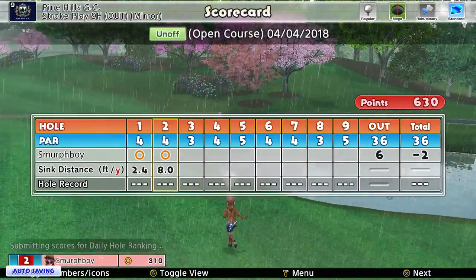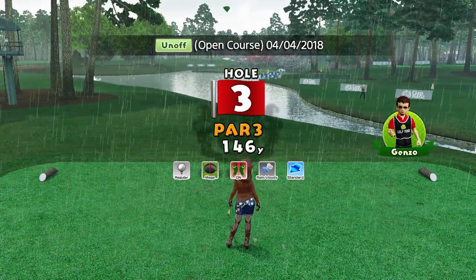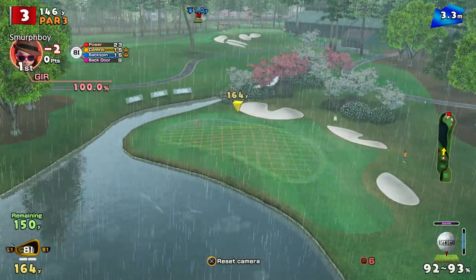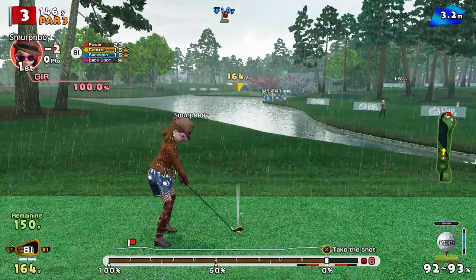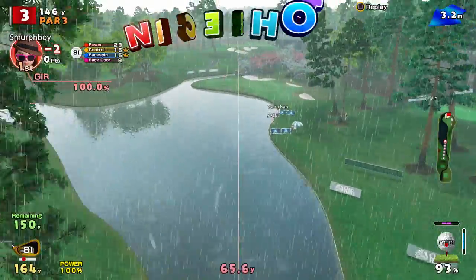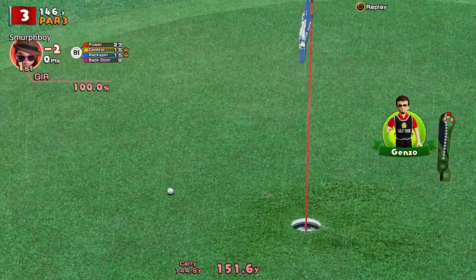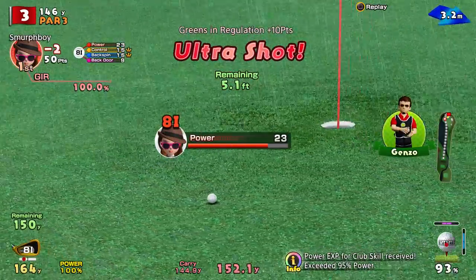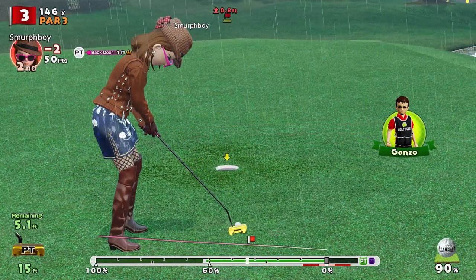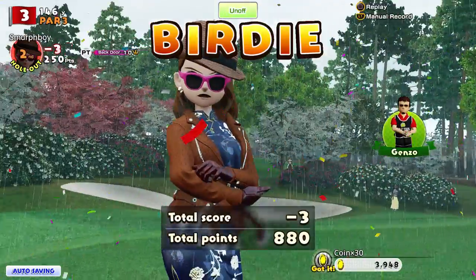Birdie-birdie start! Someone would have got 14 under this. So 146 into the wind, bit downhill. Didn't get my backspin that I wanted — line looks all right. That's close enough for me. It's a five footer for the birdie now. In she goes — so three birdies to start!